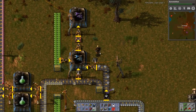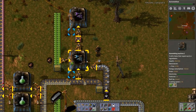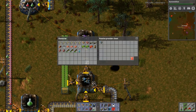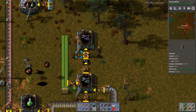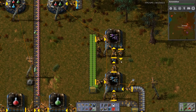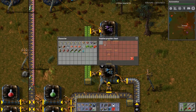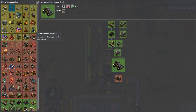Iron — here we're getting the inserters, which then gets dumped into here. I want to limit these to a hundred. These should be cramming — like so. And I want this to actually go back down here to another passive provider chest. I'm going to limit that to 50 as well.